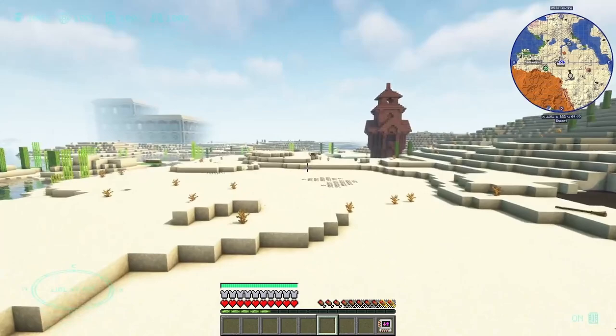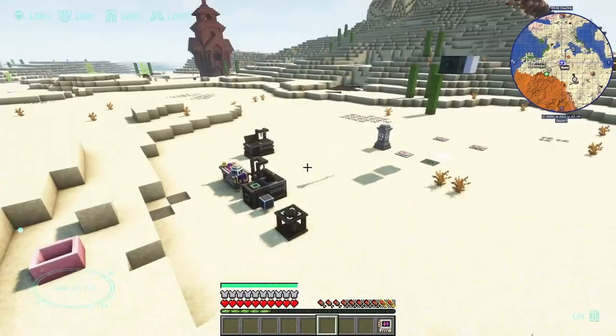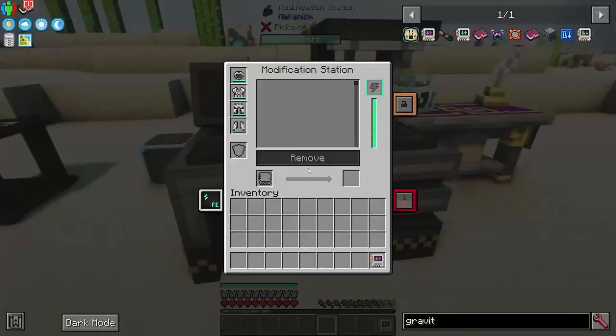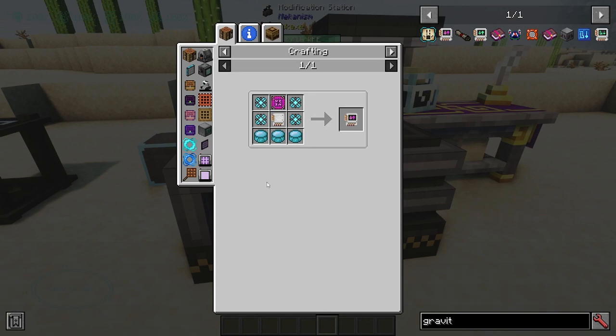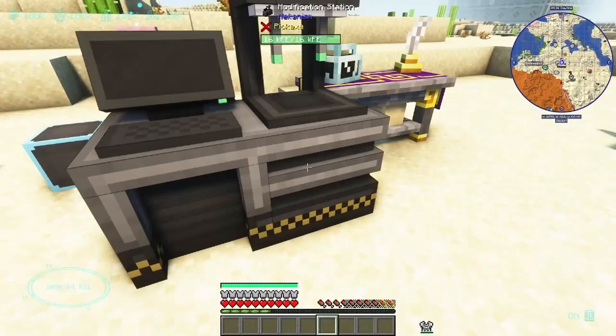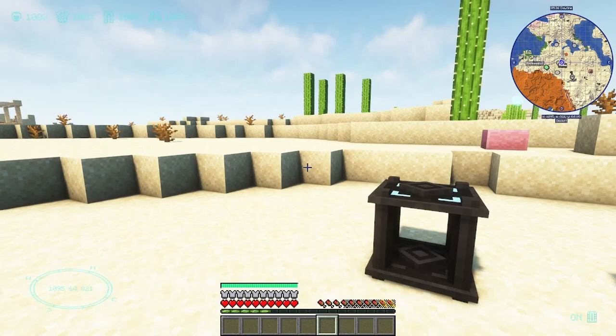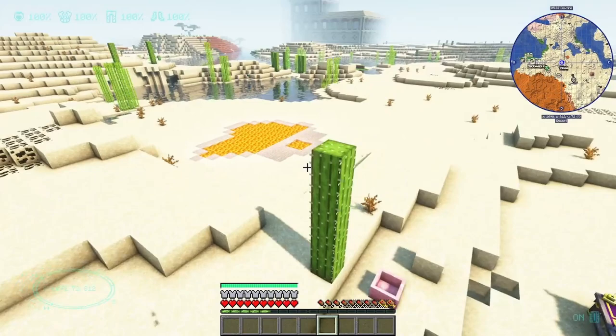That skidding is annoying when you're trying to place blocks precisely. There is an add-on module called the Gravitational Modulating Additional Unit — install it alongside the main unit in your mech suit and you stop instantly when you let go. Much simpler and easier to control, especially for building.